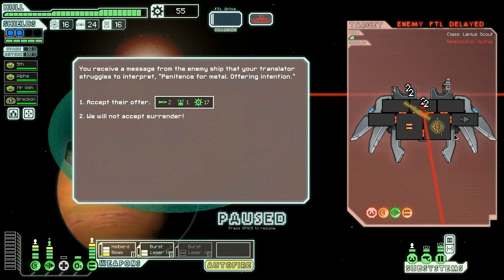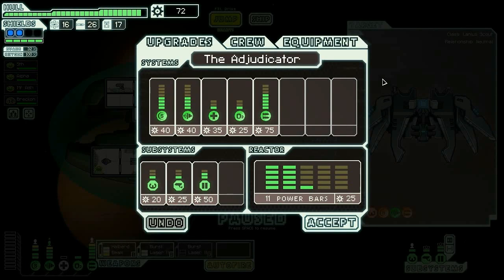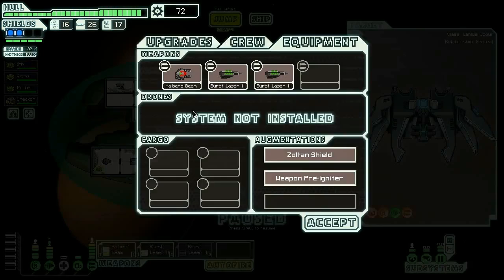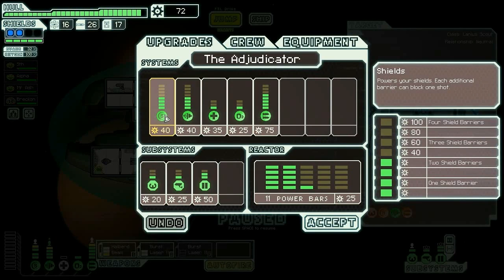They're trying to escape and they're offering a surrender, and I'm gonna accept it because 17 scrap isn't that bad. 72 — what did I say I need for my weapons? I need 165. What sector are we in? We're in sector 3, right?